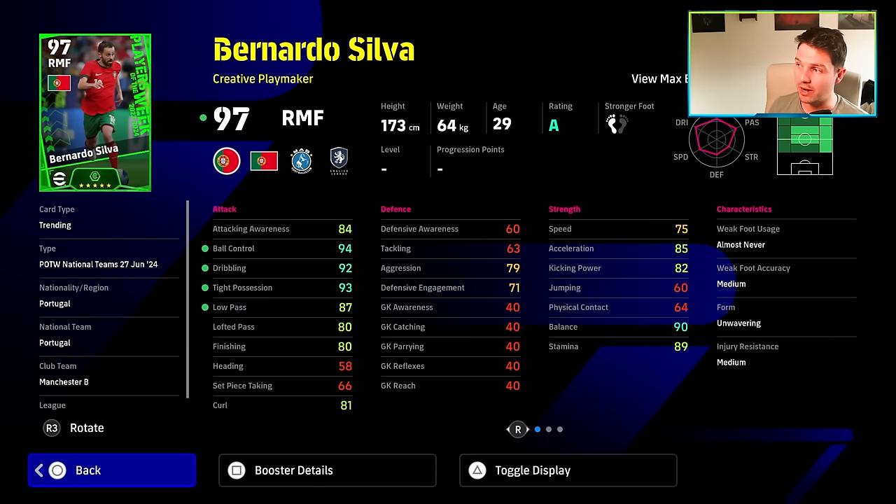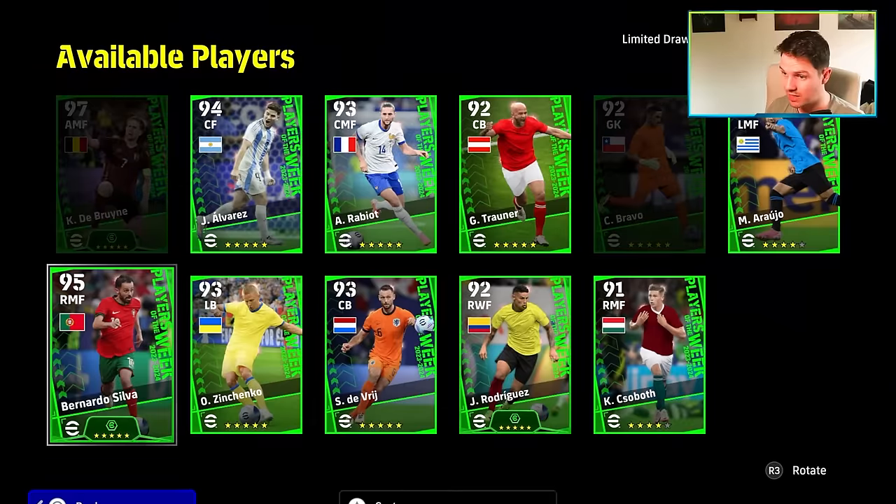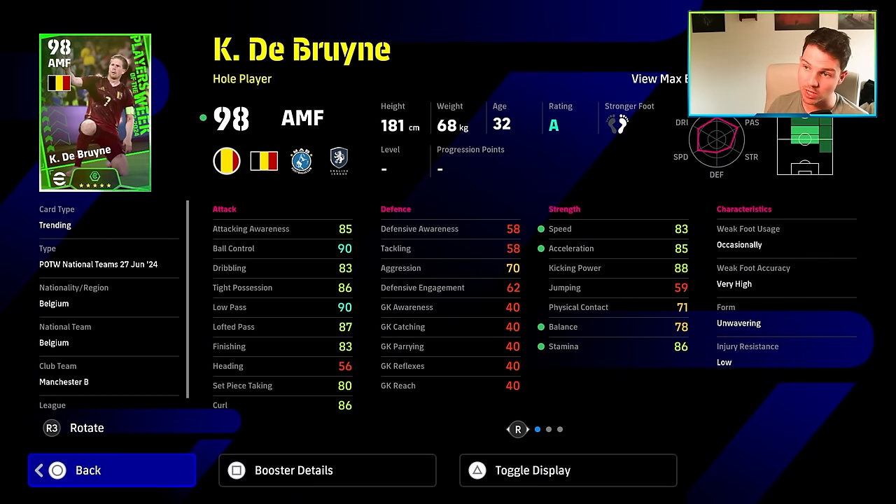Bernardo Silva — having a great tournament, though Portugal went down badly against Georgia. He's like 36 or 37, been around like Modric — what a player. Ball control, dribbling, tight possession, and low pass all around 90. His aggression sets him apart — attackers with great dribbling and aggression will pick pockets of space. He's like Pedri but a bit slower. Good booster, one touch pass, true pass, pinpoint, and long range curler, but doesn't have low lofted pass.